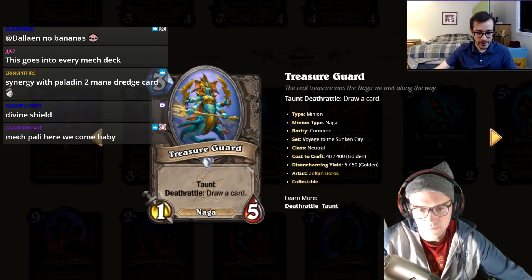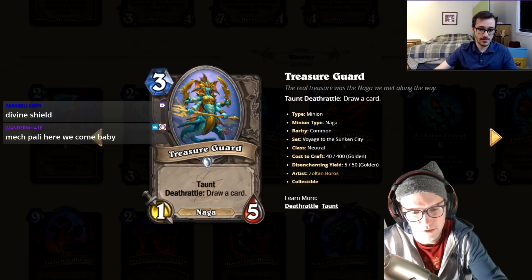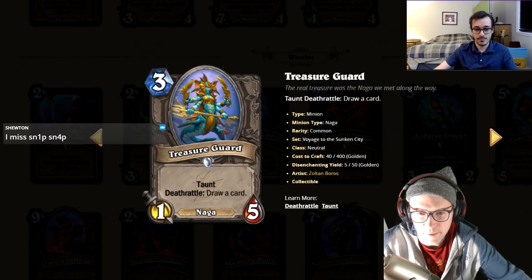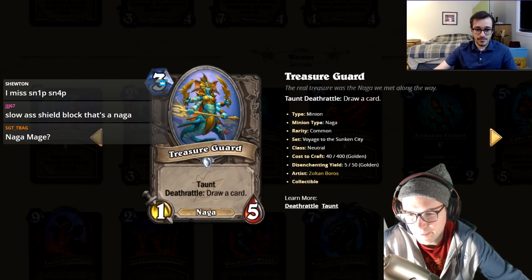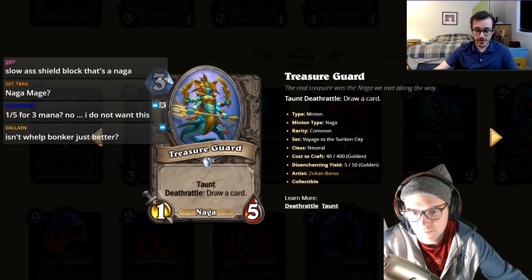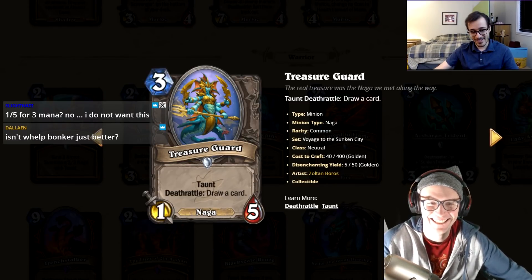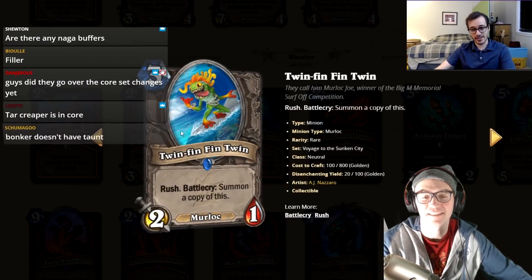Treasure Guard: three mana, one-five taunt, deathrattle draw a card. It's a Naga, so you can play it in priest alongside your Pyromancer and the one-mana draw spell — it protects your Cleric because it has taunt. I'll give it a two — not great, but it has enough synergy to be considered.